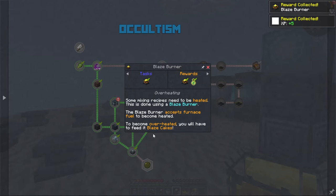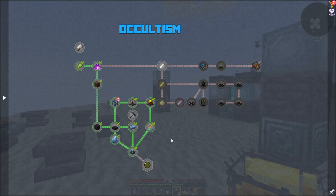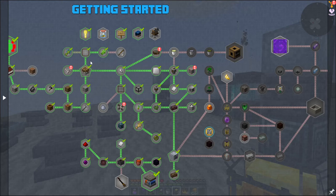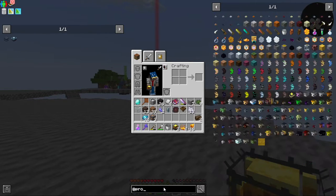Come overheated — you will have to beat up blaze cakes. Yeah yeah, that's cool. Alright, that's that. Now we can move on and get the crystallized amber. But to do that we need productive bees.